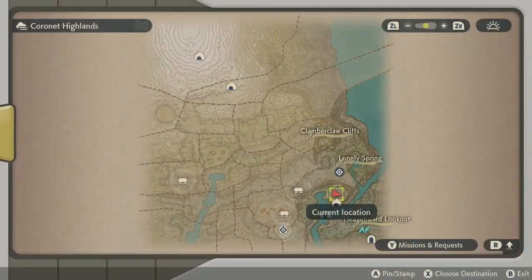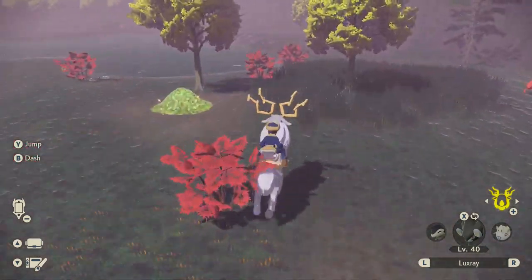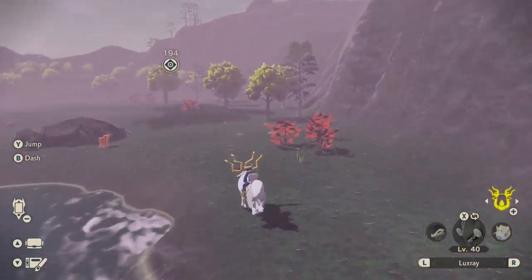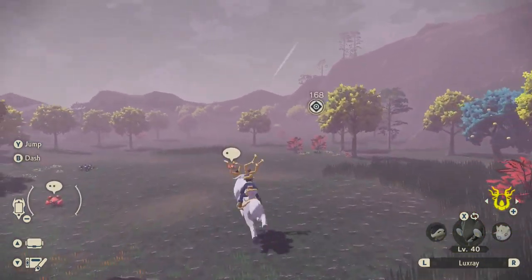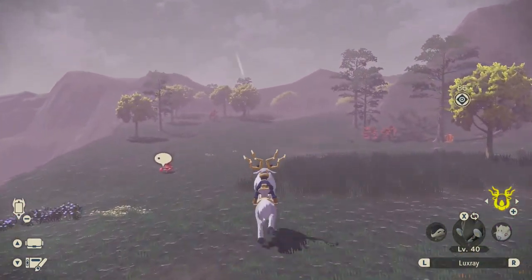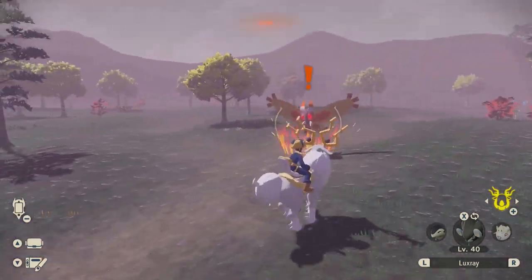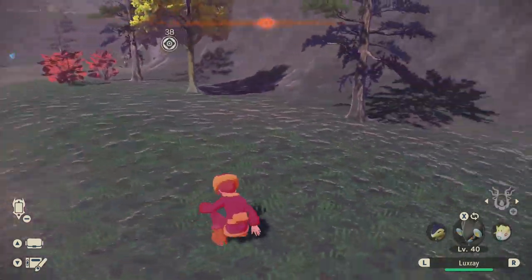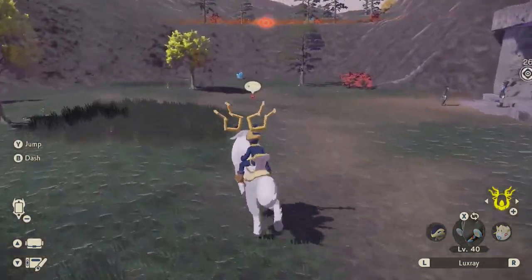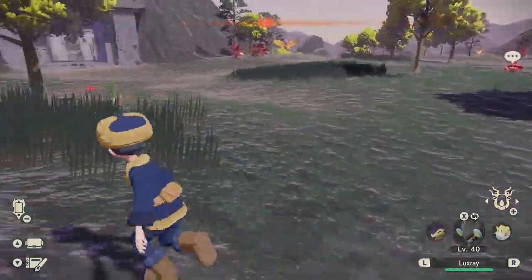We didn't make much progress — let's keep going. More Psyducks out here, also Paras, Stantlers. Oh, a Heracross — that's not exactly what I wanted to see. Heracross is a hostile Pokémon apparently. That girl from before appears — not a fan of her. She and her Pokémon want to deal with me too.